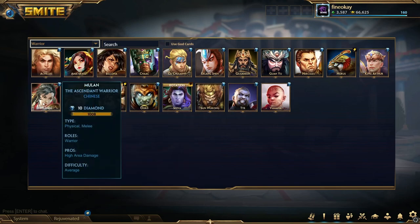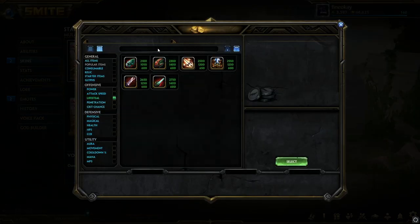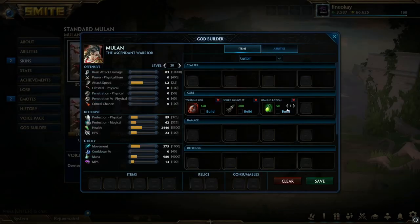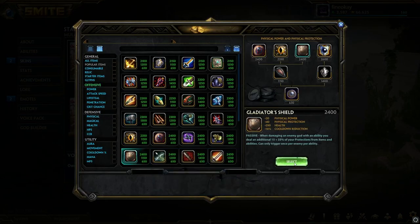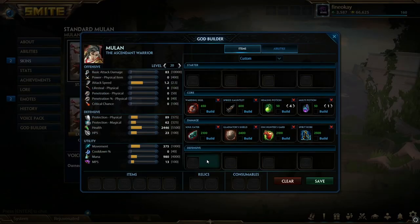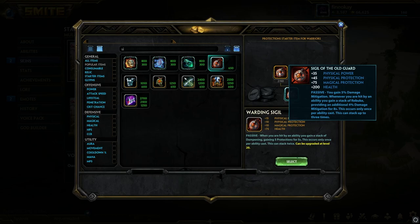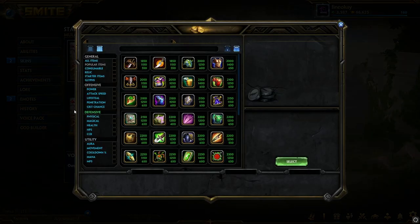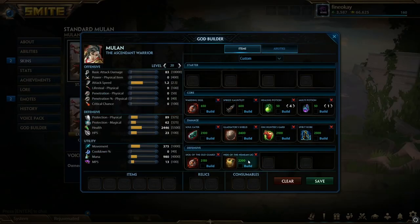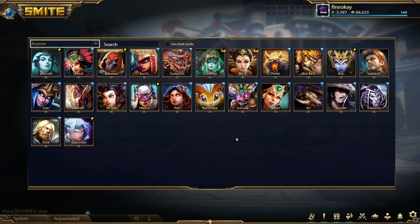On characters like Nike or Mulan I've been going Sigil — we call it 'seagull' on this channel. You go tier one Soul Eater, four health pots and one multi, Teleport, into Soul Eater, and then the same route — Spirit Robe. Instead of Bluestone you'll go into Sigil upgrade. The mitigations you get from the Old God Infused Sigil are absolutely insane — it makes you so tanky late game. I think plain Sigil is a little bit better than Infused Sigil, though Infused is strong too. Even Nemian Lion is pretty strong with the myth build since it gives your first three autos a ton of mitigations when you're diving the back line.